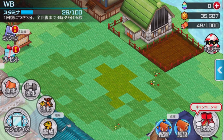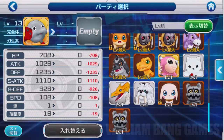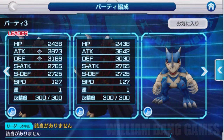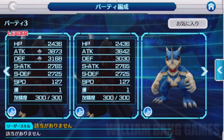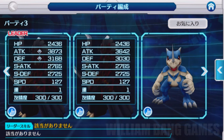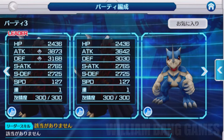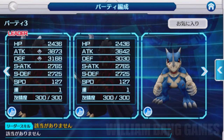Essentially, these medals increase your Digimon's stats by a certain percentage. Here is the comparison — you may have noticed that the HP, the Special Attack, the Special Defense, the Speed, everything is pretty much the same once you max it out in terms of friendship and level. The only difference is the medals. We have about 100, slightly over 100, increase with the medals.